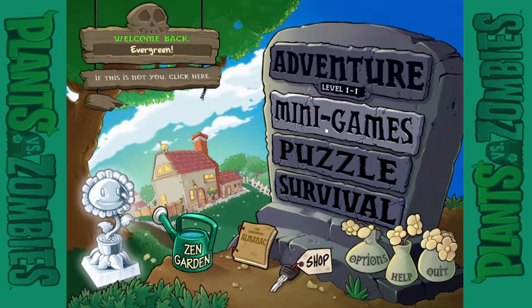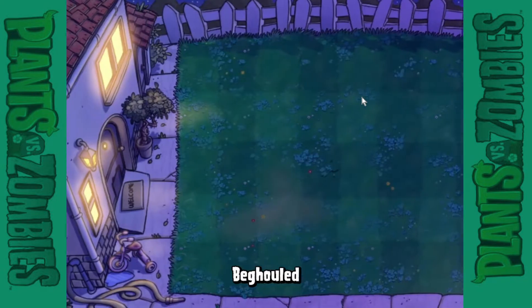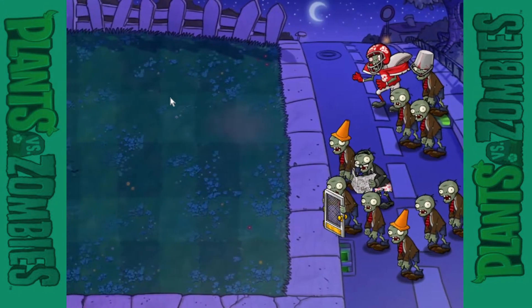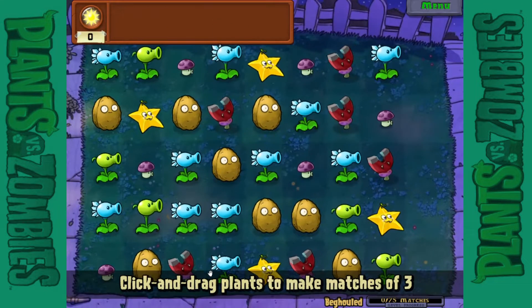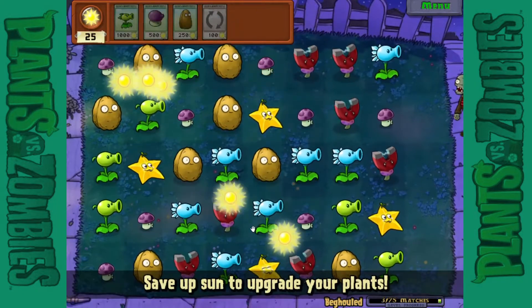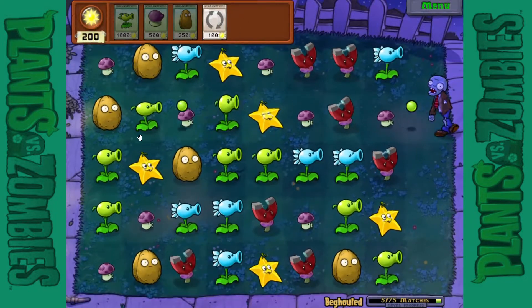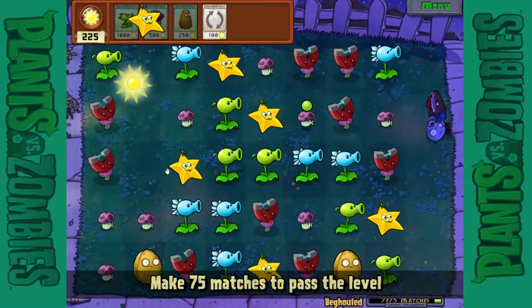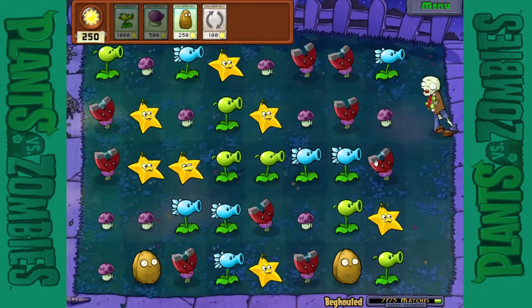Hello everyone, welcome back to Plants vs. Zombies. In the last episode we did Raining Seeds, and we'll be doing Begold right now. Begold — if it looks and sounds familiar, it's actually Bejeweled. You can drag plants to make matches of three. If you've played Bejeweled before — I know it's a really old game — that's essentially what this is.